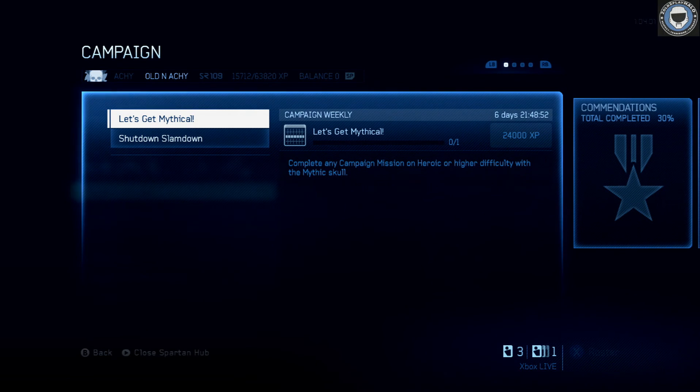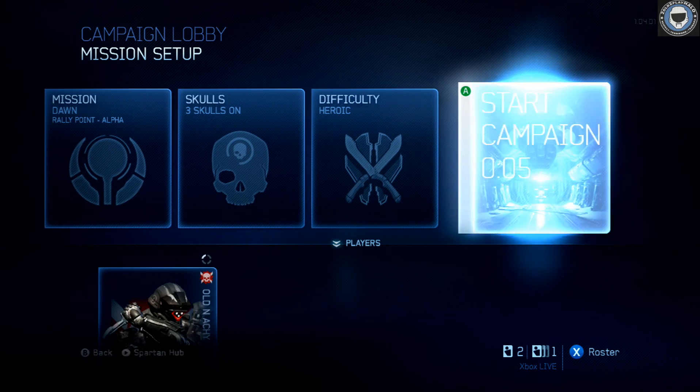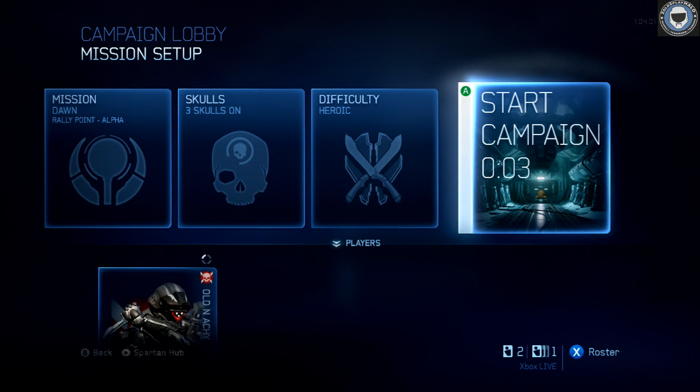Olden Aki here with another Halo 4 campaign mission walkthrough. This one is going to demonstrate how to get the Let's Get Mythical campaign challenge for the week of 6/3 through 6/9. It's a real simple one - all you need to do is any mission on Heroic with the Mythic Skull on. We're going to be using the Dawn mission to demonstrate that you can just charge through the mission on Heroic and more or less do it in 15 minutes or so with just one skip at the end.